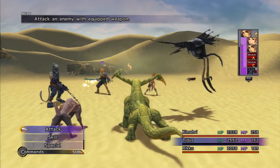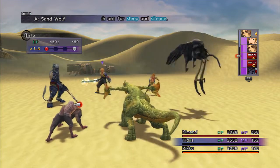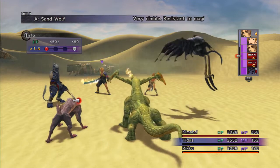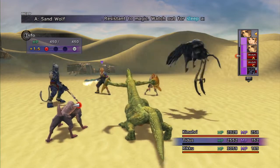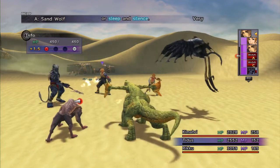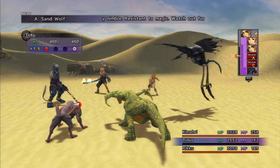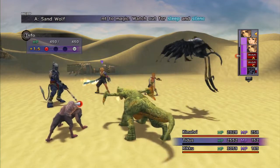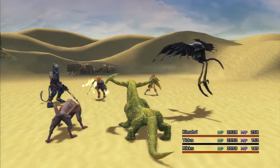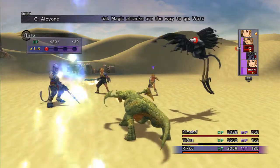First up is the Sand Wolf: 450 HP, 670 damage to overkill, resistant to magic, weak to fire and ice. If you're wondering whether fire and ice on your weapon does quadruple damage, the answer is no — it just chooses one and applies the weakness bonus once. It's 20% resistant to sleep, silence, and darkness, and you can steal two Sleeping Powders from them. Let's have Tidus take this one out.